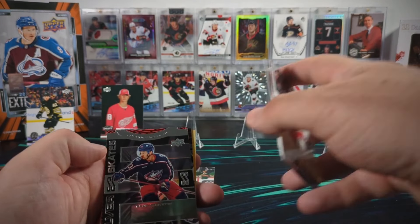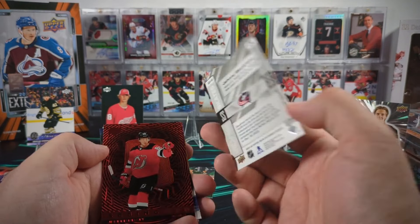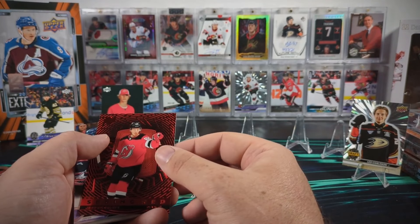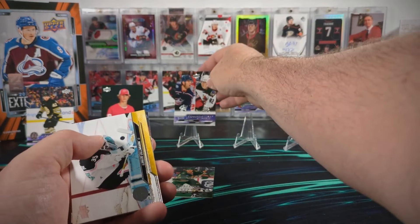We got a Silver Skates Johnny Goudreau - I don't know what I was thinking calling him JG Pajo. A Seeing Red Jesper Bratt and our second young gun checklist.